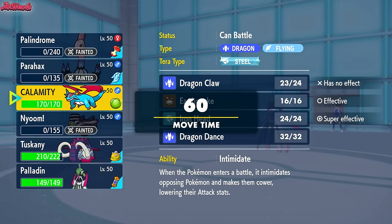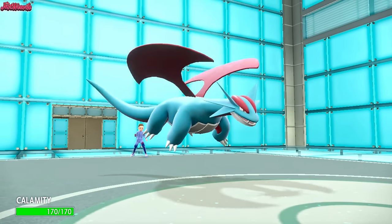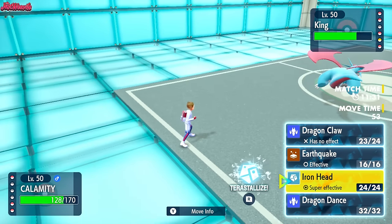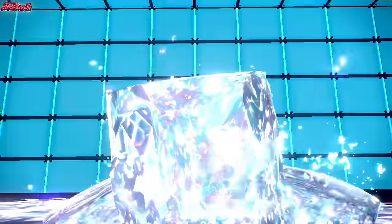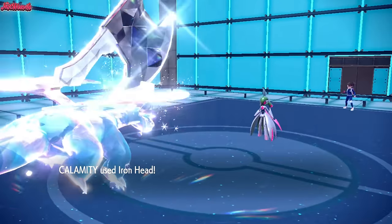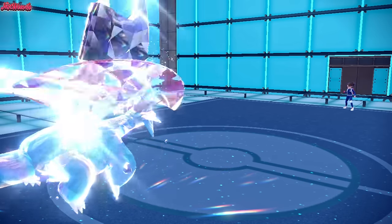They haven't Tera'd yet, which is worrying. I could go into Salamence and Tera Steel Dragon Dance, but that just invites in Landorus — though the Landorus is burned, so it can't really touch us. So we go Salamence, get the Intimidate off, and go straight for a Tera Steel Iron Head. If we Dragon Dance, we'd still get outsped next turn because of their Booster Energy, and they'd Aura Sphere us. So we Tera Steel and go for Iron Head. Tera comes through on Salamence — they go for Focus Blast and miss! They predicted the Tera, but it didn't work. We Iron Head them into oblivion — Focus Miss!